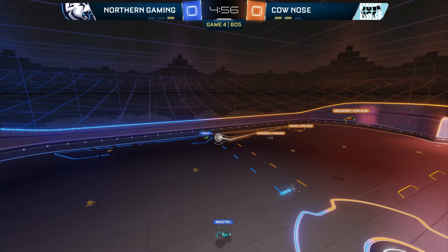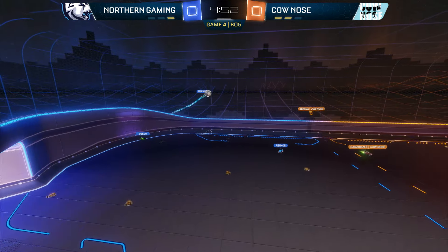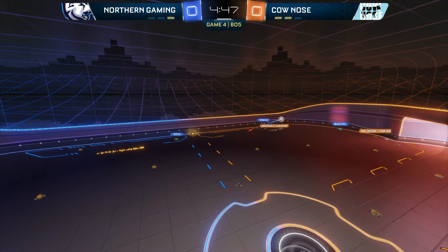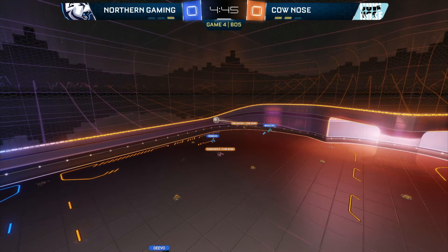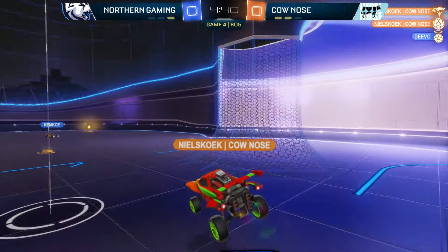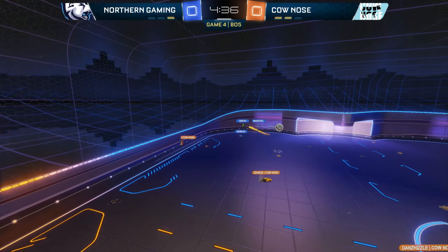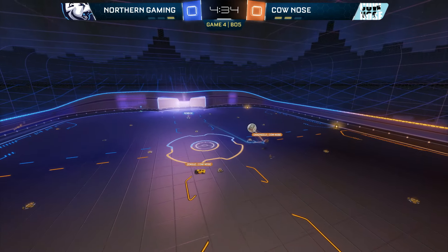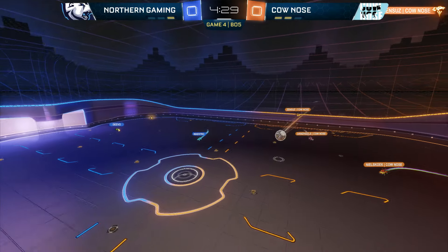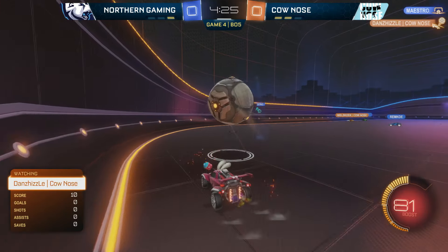We're going to get into our fourth game here. Northern Gaming find themselves one game down, and if they lose this one they are going to be out of mid-season mayhem. Could you imagine that — very first round, very first two games, and we lose Flipside Tactics and Northern Gaming? It could happen. We actually saw quite a few sweeps yesterday. Only one so far as we saw Northern Gaming able to take game number two in Rumble. But we are now at game number four. You guys voted for Double Goal — my favorite actual non-standard map. Love this map.